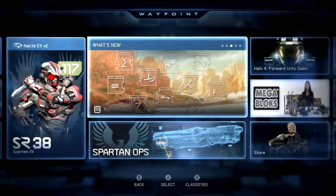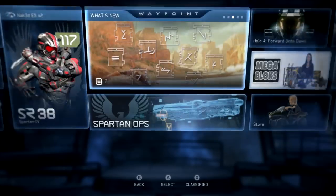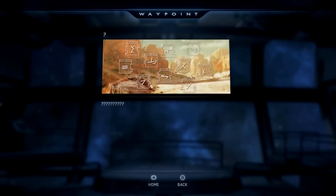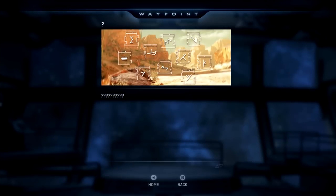What's up, this is Naked Eli, the mostly unclothed gamer, excited to share five secret waypoint codes that the community has just discovered to unlock special goodies and free XP in Halo 4.